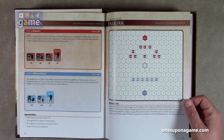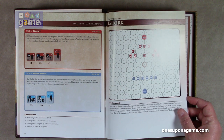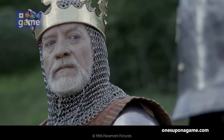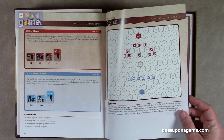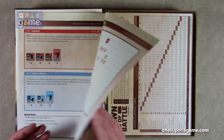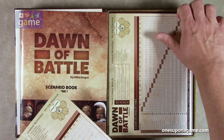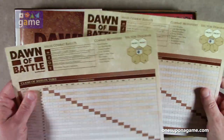The last scenario is William Wallace versus Edward I — Battle of Falkirk, 1298 AD. It looks like there's a low counter density in a lot of the battles, which is kind of nice.